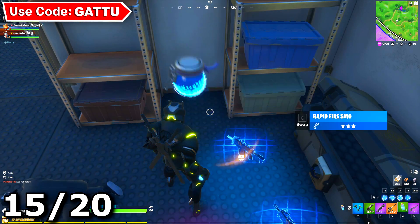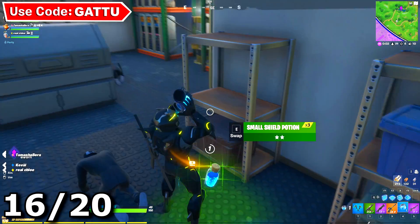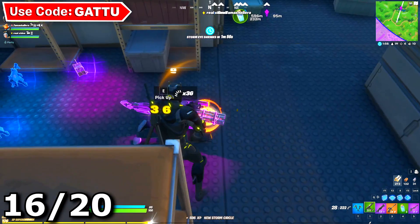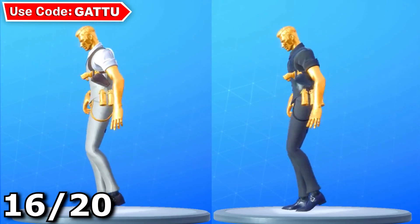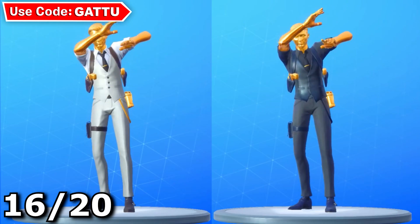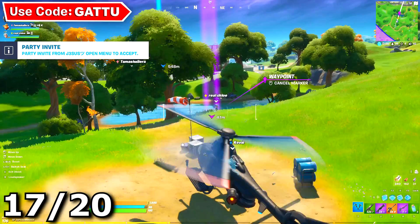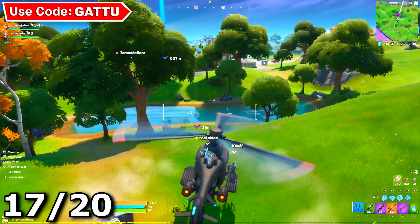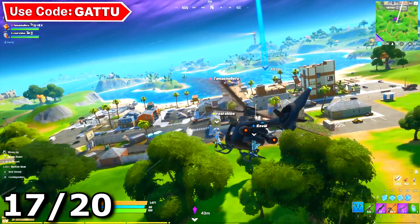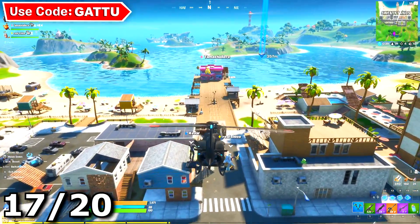The next challenge is search different golden pipe wrenches — I'll be making an update video once the content update drops to show you those locations. Remember, there are 20 challenges total but you only need to complete 18 to unlock Ghost or Shadow Midas, so you're still eligible even if you skip a couple. The next challenge is catch a fish while riding in a chopper — get a fishing rod or harpoon gun, have a friend drive the chopper, and fish from the back seat. If you need friends to help, join my Discord.